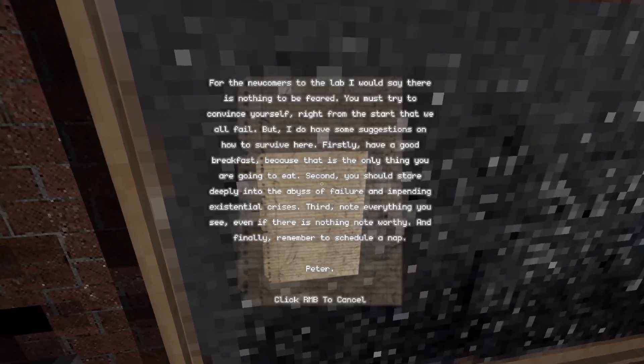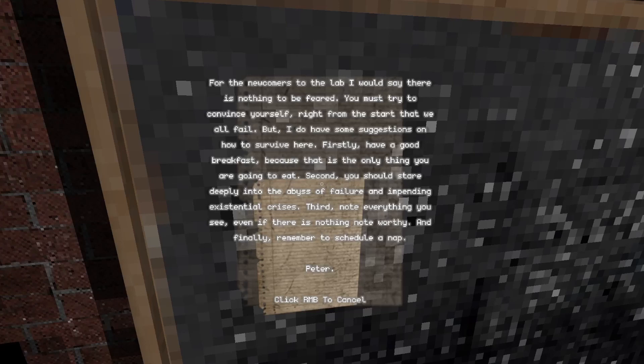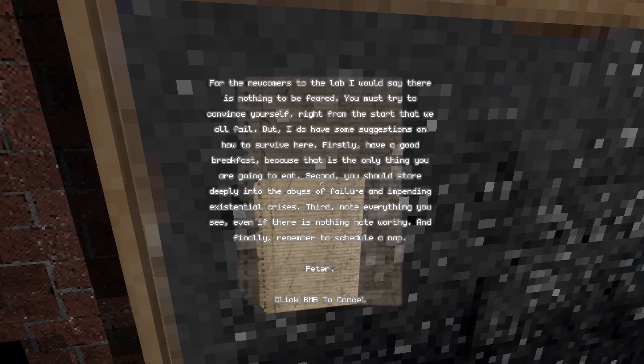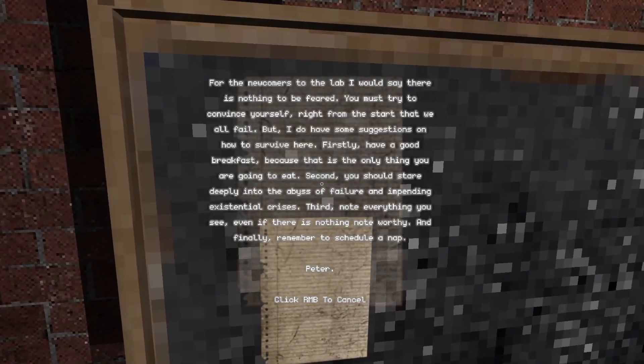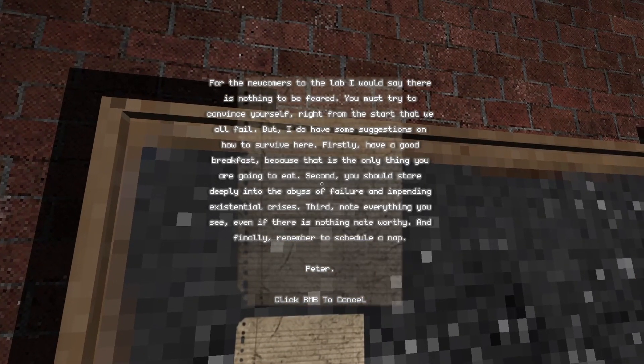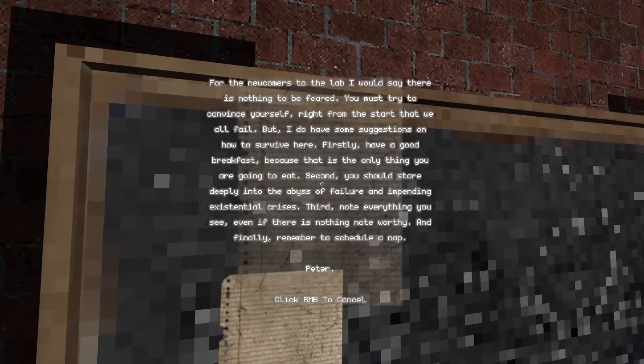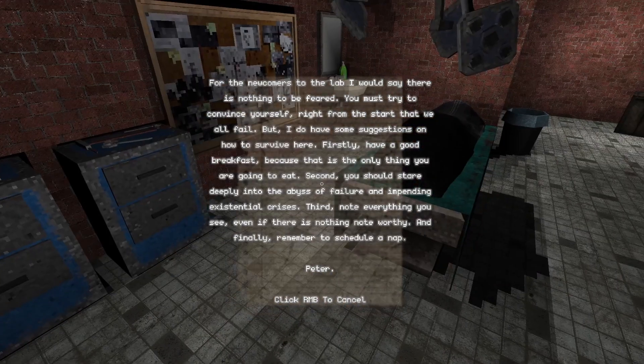Firstly, have a good breakfast because that is the only thing you are going to eat. Second, you should stare deeply into the abyss of failure and impending existential crisis. Further, note everything you see even if there is nothing noteworthy. And finally, remember to schedule an appointment. Yeah, cool.